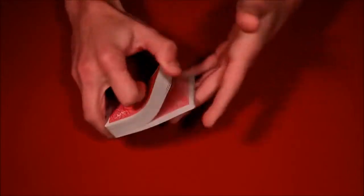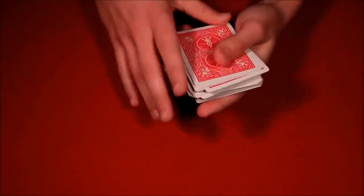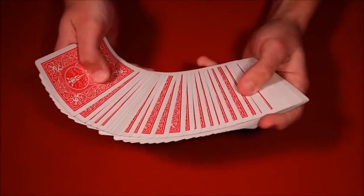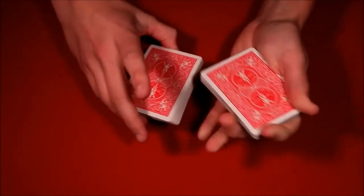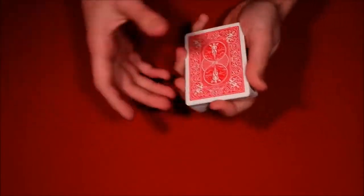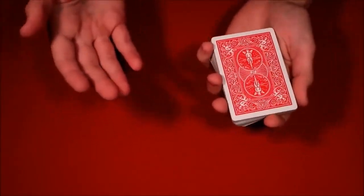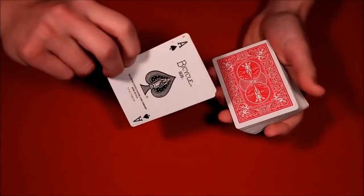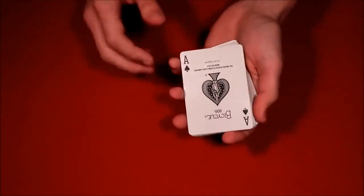Essentially you have the spectator shuffle up the deck — I want to keep this as simple as possible, so I'm not going to teach the Marlo tilt. You have the spectator shuffle up and say stop whenever they want, and you really do stop exactly where they say. Pick up the deck and perform what's called the double lift — I'll leave a link for an in-depth tutorial — but essentially all you're doing is flipping over two cards instead of one. This is probably the most standard move in card magic: you riffle off two cards and flip them as if they're just one.